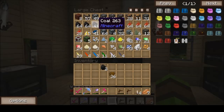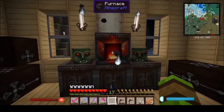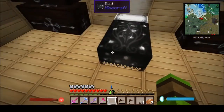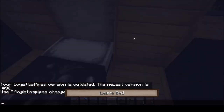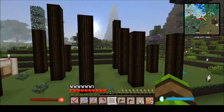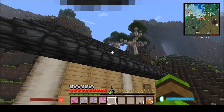Let's get a couple of coal and we may as well do the entire thing and get thirty-six rubber. Which is going to be perfect for getting my machines going. So let's get this night sorted and we need to go and get some wood, because there's no two ways about it. I like building with wood as you can probably have gathered.